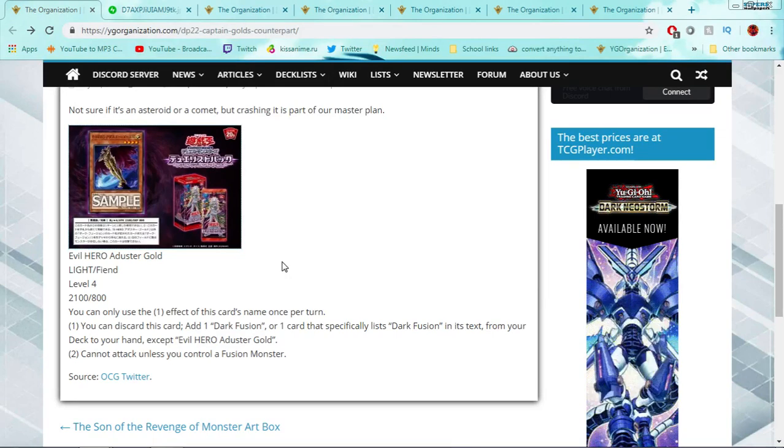Evil Hero Duster Gold is a Light Fiend, Level 4, 2100 attack, 800 defense — same stats as the original Captain Gold. His first effect, which you can only use once per turn: you can discard this card to add one Dark Fusion or one card that specifically lists Dark Fusion in its text from your deck to your hand, except a copy of himself. He cannot attack unless you control a Fusion Monster — a reference to how Captain Gold would destroy himself if you didn't have Skyscraper. One of the biggest issues with Evil Heroes has always been no way to search Dark Fusion, and this card fixes that.